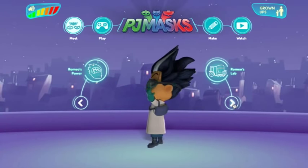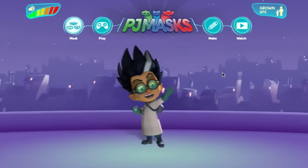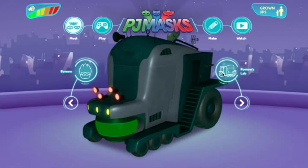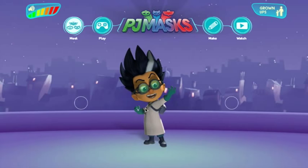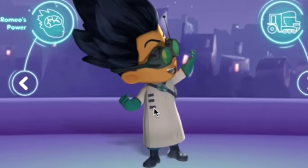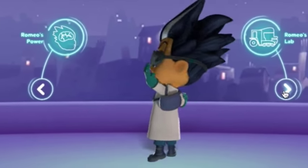Now pay attention to Romeo — all the little details. Romeo's lab. Now do you know how many stripes were on the front of Romeo's lab coat? Was it one? Was it two? Was it three? You can let us know in the comments. Let's go back to Romeo and see if you got it right. You can almost see here — if we spin him around you can see properly: one, two, three. Of course, three little badges on his lab coat.